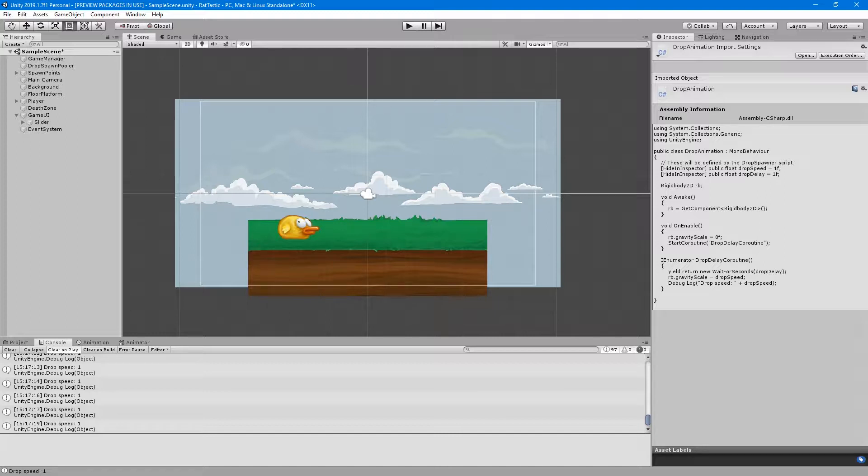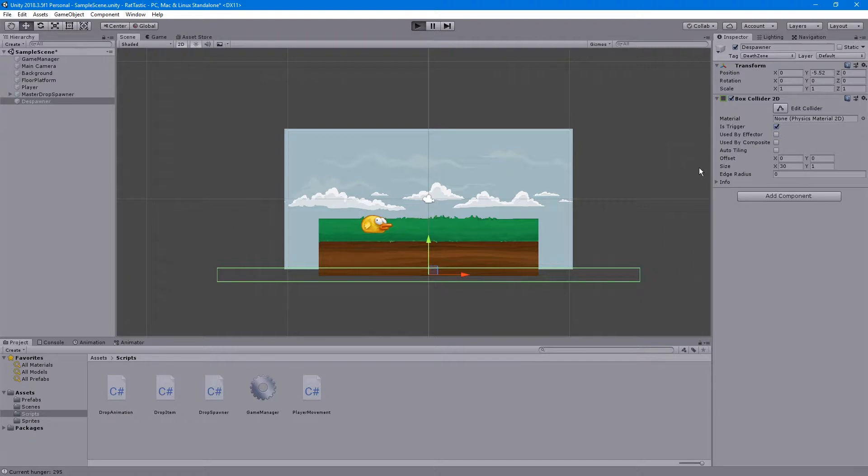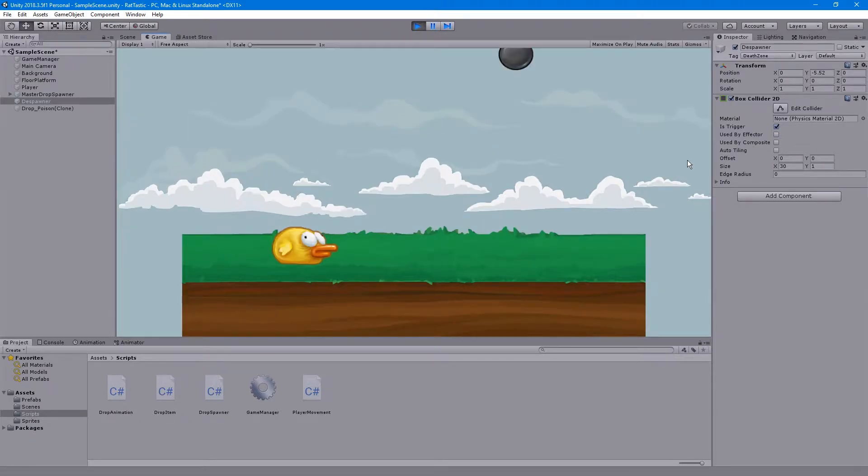A lot of the stuff I've done over the last week has really been more under-the-hood work, so the front end looks maybe a little bit different. Obviously the graphics haven't changed yet, but a lot of it is behind-the-scenes stuff that I've gotten working a little bit better. First off, I added a despawn or death zone where the items, once they fell below the screen, would be despawned, as you can see.